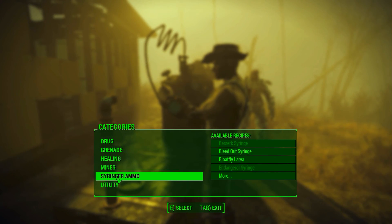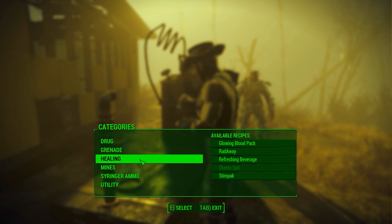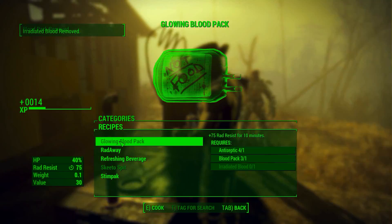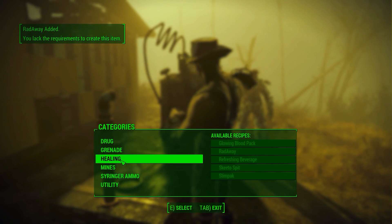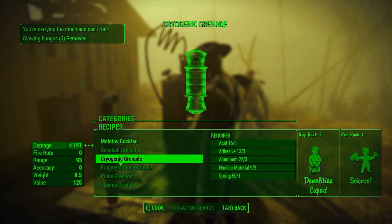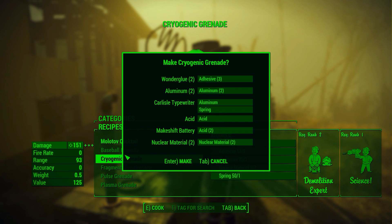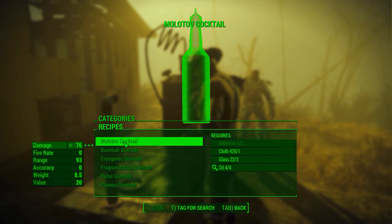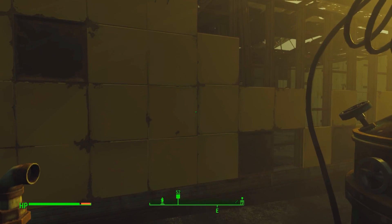We haven't made chems in a while - let's make some meth. We've got all kinds of good stuff we can do with this syringer ammo. We can make a cryo mine as it turns out, and we get some good experience for that. Glowing blood pack - yeah, we can make those. Cryogenic grenades - you need Demolition Expert 2 and Science 1 to make them. These are very powerful grenades: 151 damage. Let's make some - we can make tons of them! Now we can't make Molotovs because we don't have enough adhesive, but I like cryogenic grenades. That gets us a little closer toward the next level. This radstorm suckifies - better get out of here.